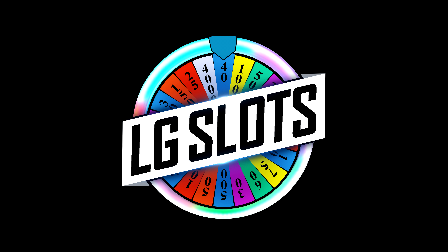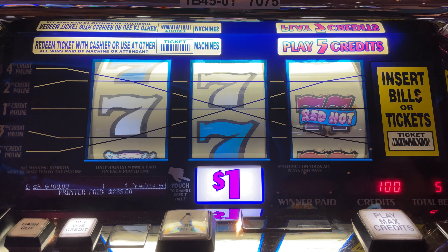Hey guys, it's LG Slots on the casino floor playing Triple Double Red Seven Red Hot. The reason I play this is it has a progressive of $82,960. To earn that, you need three triple red hot across a payline. So we're gonna throw a hundred dollars in on five lines — five dollars a bet. Let's play, here we go, let's see if we can make something happen.